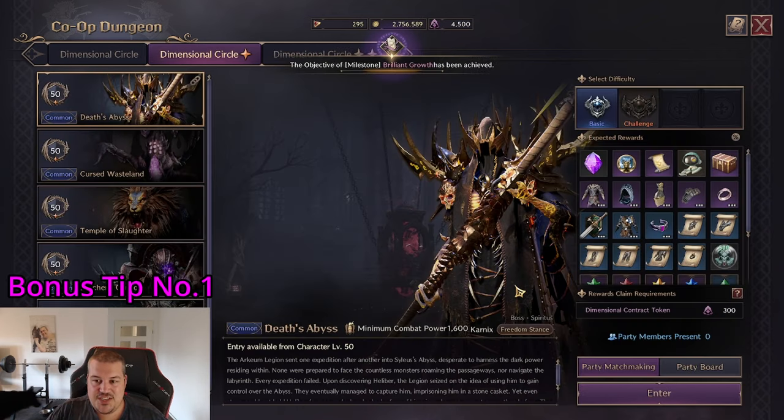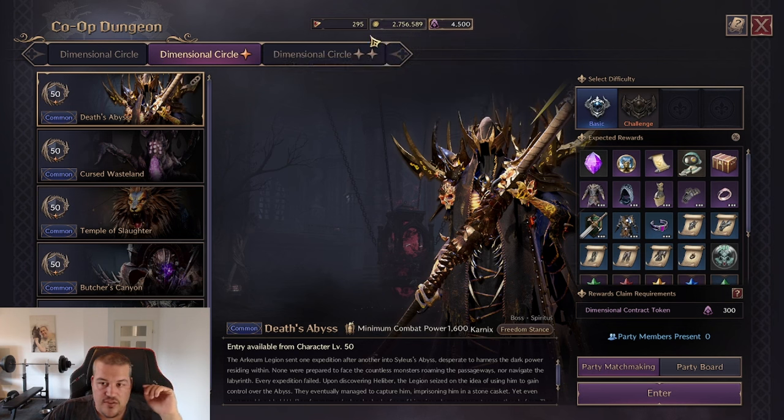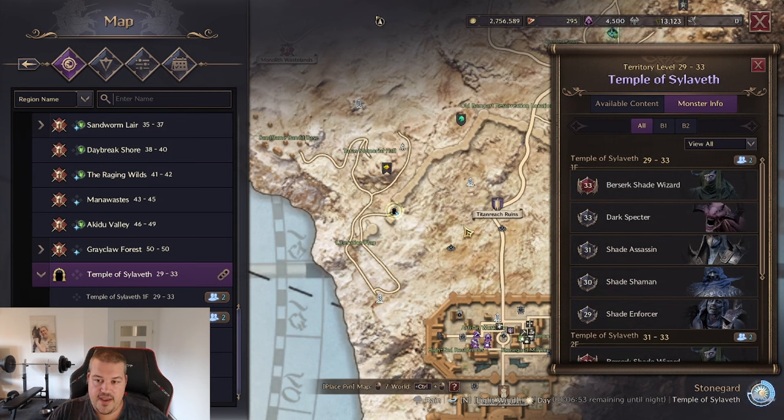Regarding dungeons, you do not want to do dungeons early — it's a waste of time. Instead, keep all your dimensional contract tokens until you reach level 50, so you can start doing the level 50 dungeons that drop your first purple gear. This gives the best value. If points would be deducted anyway because you can't reach level 50 on day one, then use around 900 of those points to get some value and continue the next day.